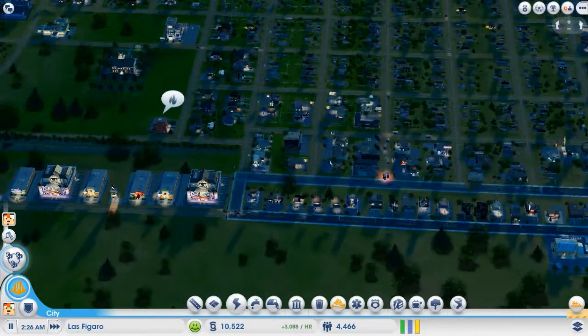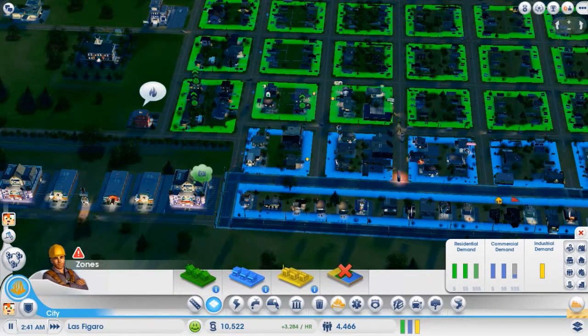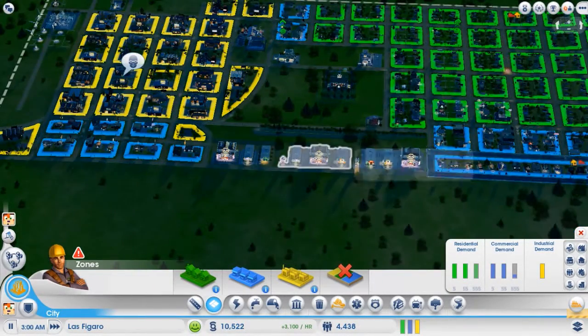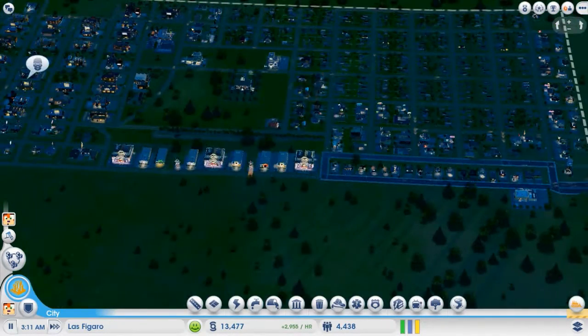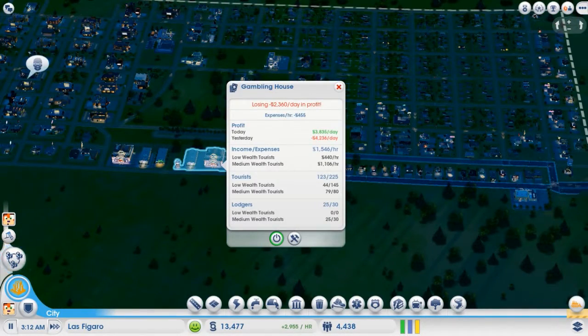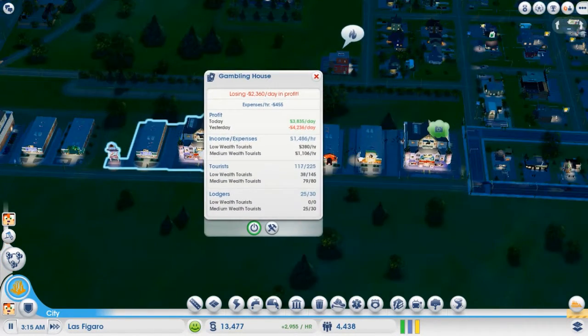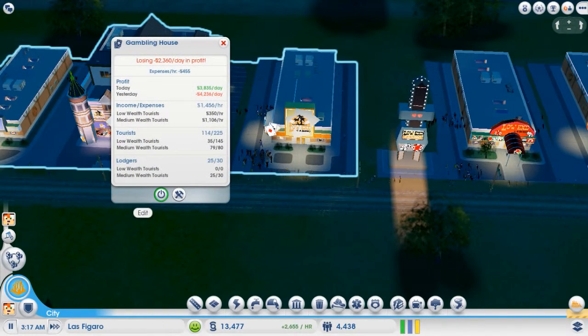Hello everybody, welcome back to Peter Plays SimCity. In the last episode we started working on new things in the town. We added a new casino but they're losing money — a lot per day. How can I improve that? Looking at income and expenses, it's tourists — we're getting a ton and we're making money.